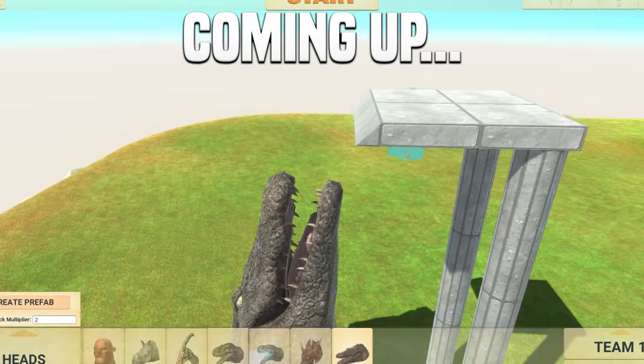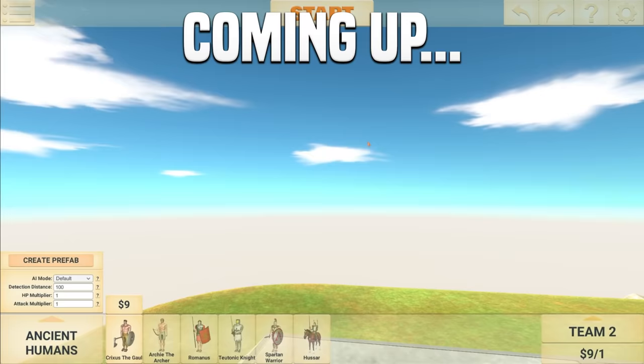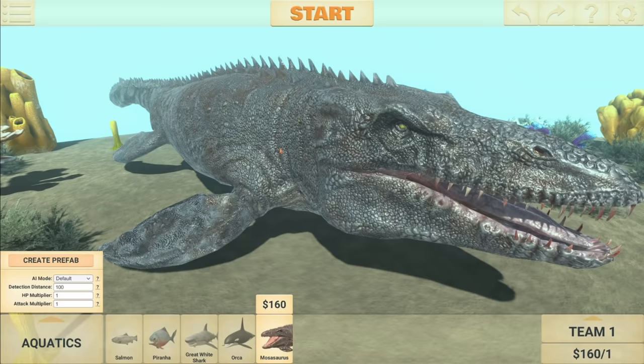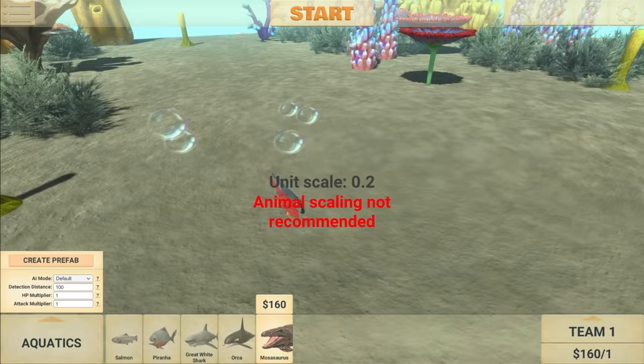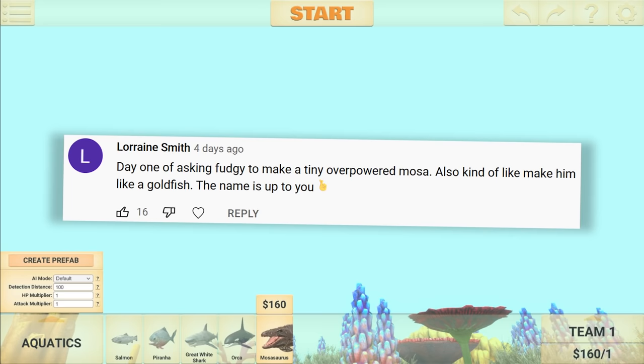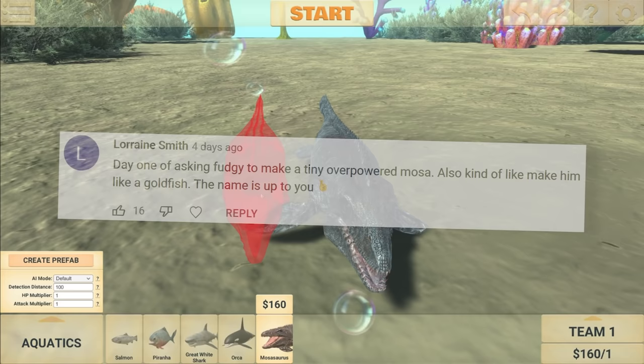Welcome back to Animal Revolt Battle Simulator. You see this Mosasaurus right here? We need to remove him because we don't want him to be this large. We actually want to make him tiny. Because this first suggestion says 'day one of asking Fudgy to make a tiny, overpowered Mosasaurus, also kind of like a goldfish.' The name is up to you guys, so leave your best name suggestions in the comment section down below.